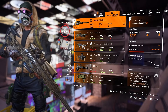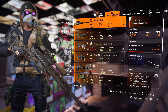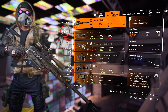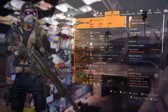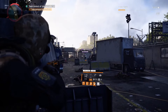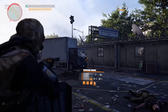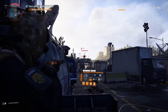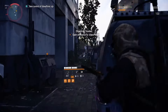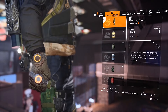For specialization, we will use Sharpshooter — pretty self-explanatory: extra accuracy, handling, and headshot damage. The grenades are really important here because Sharpshooter grenades can apply a blind effect, and these grenades will actually proc our Bloody Knuckle exotic gloves. So the Bloody Knuckle gloves will be activated with our flashbang.